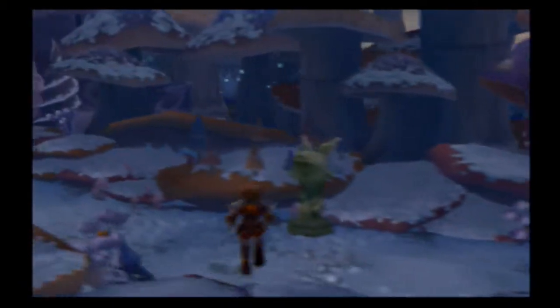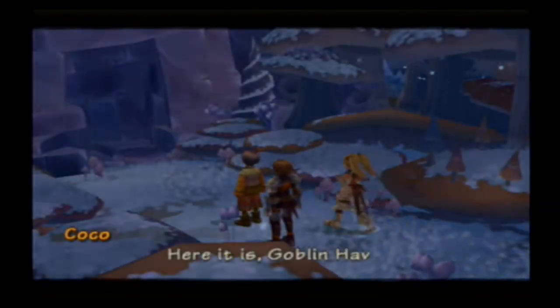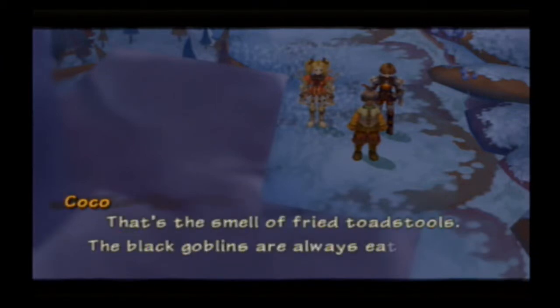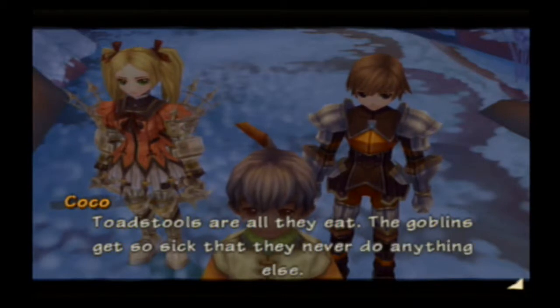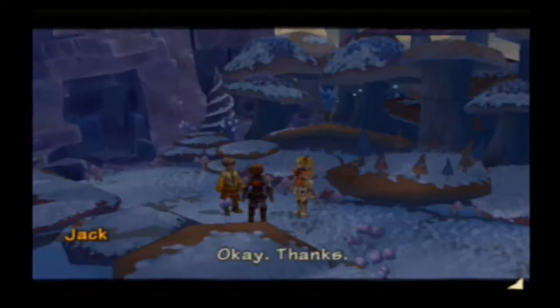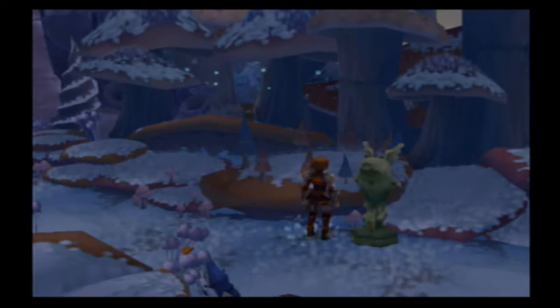We think we've made it to Goblin Haven, guys! We've got goblins here. What is that smell? That's the smell of fried toasters — the black goblins are always eating, making themselves sick. Toasters are all they eat, and the goblins get so sick they never do anything else. Kind of like Clive, I guess. Coco says she's going to go back to Fort Hellencio — she really hates this stench. So we lose Coco, so we only have three party members now. It would be nice to have another party member, but nothing we can do about it. So let's head into Goblin Haven and see why Parsec sent us here.